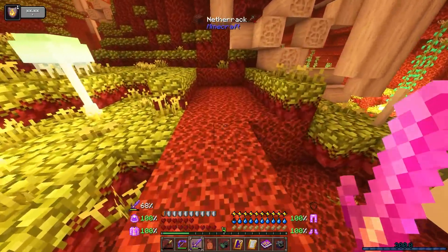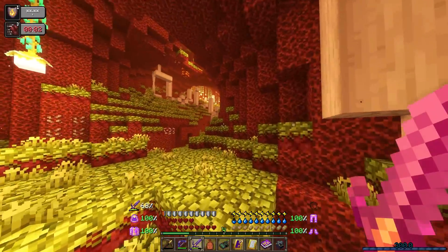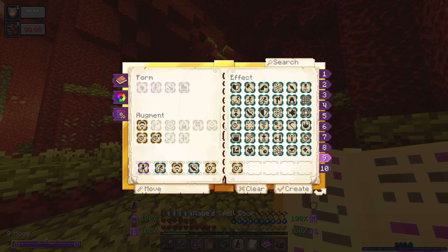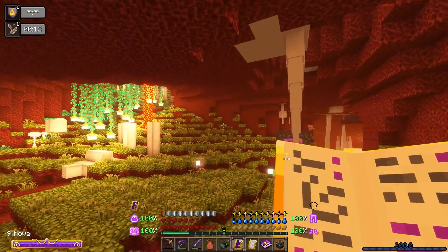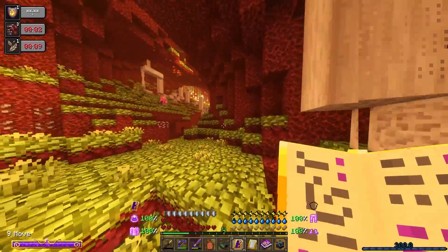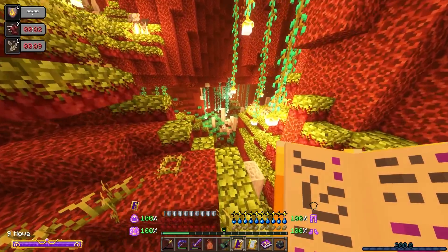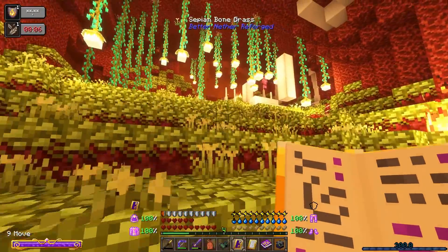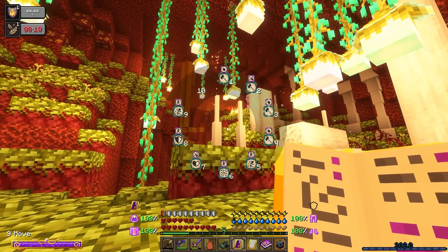I decided to go back and visit the Nether, starting from where I originally launched from my portal. I've made a little spell that leaps, amplifies the leap, gives slow fall, and then duration down. This thing is actually not too bad for getting around — you can use it for speed leaping then slow fall wherever you're planning on going. Hopefully not into lava, that would not be great.